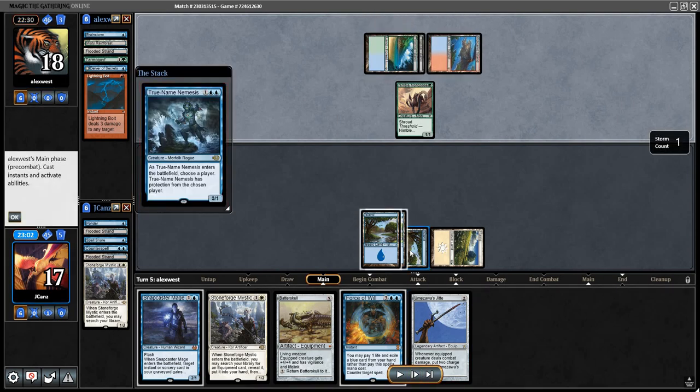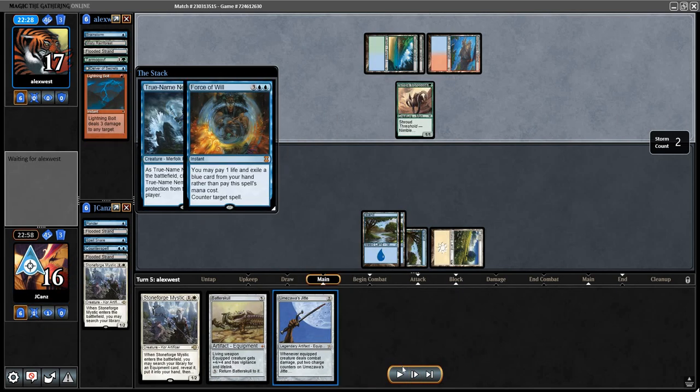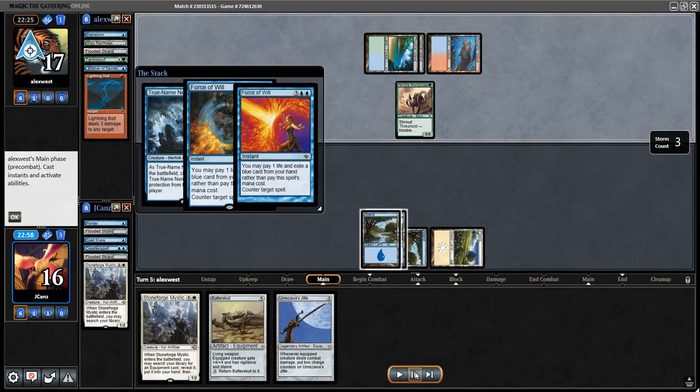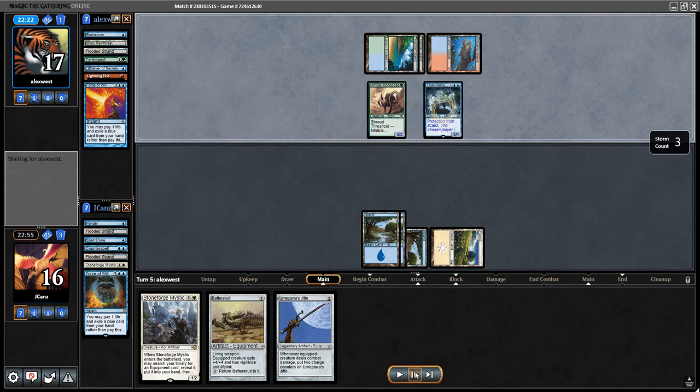True Name — we definitely want to Force this because this is going to be a 3/3 soon. When it comes into play that would be six points of damage each turn. So Force pitching Stoneforge very easily. They pitch Brainstorm, so not much we can do about that. We are now going to be up against two 3/3s that are very hard to remove.